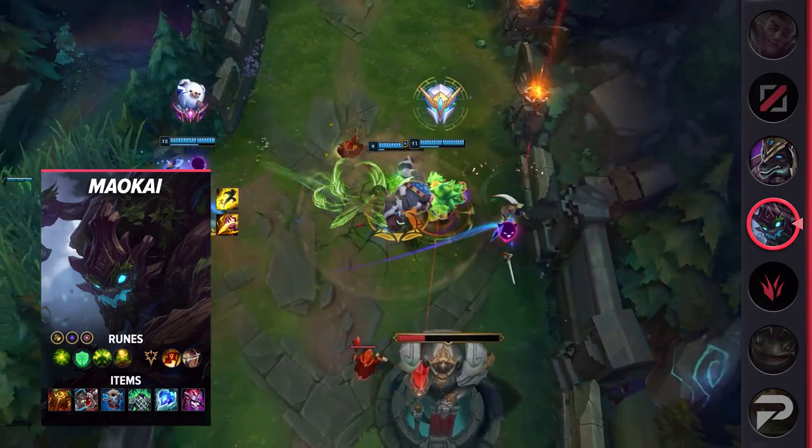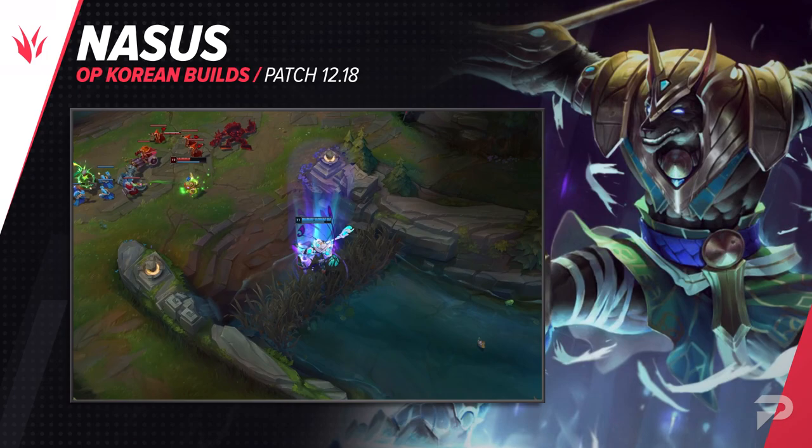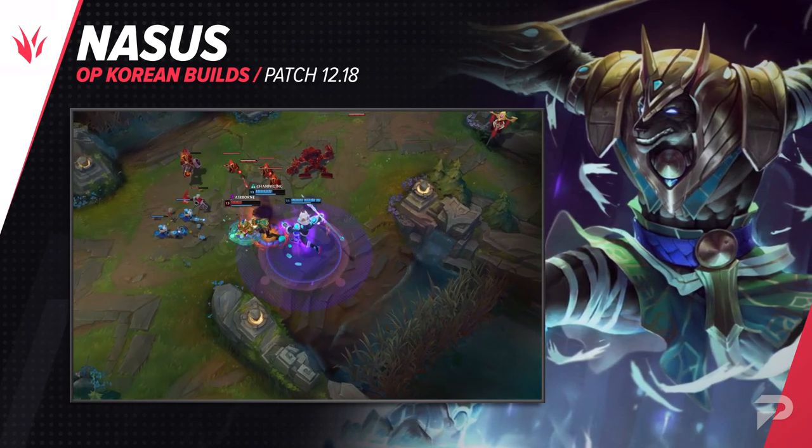It's a standard tank build, but with his recent adjustments that's how he shines now. Maokai deals a surprising amount of damage and Aftershock enables him as a powerful frontliner who can lead the charge for his entire team. This build also incorporates a ton of ability haste, allowing him to have access to his ultimate more often as well as more crowd control during longer teamfights.